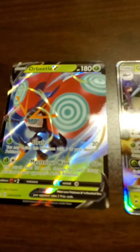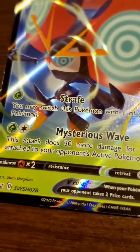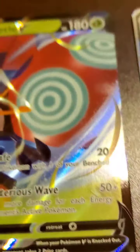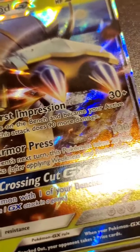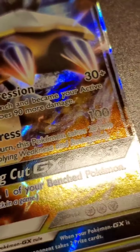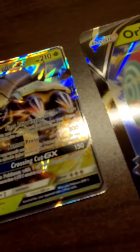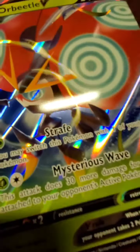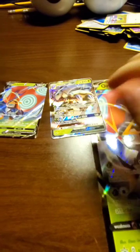All right guys, time for a little recap. We got an Orbital V from the box — its attacks are Strafe and Mysterious Wave, and it has 180 HP. We pulled a Golissopod GX with 210 HP — First Impression for 30 plus, Armor Press for 100, and Crossing Cut GX for 150. We also got another jumbo card from the box, another Orbital V with the same attacks.